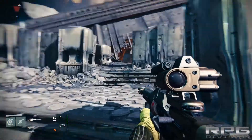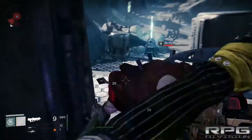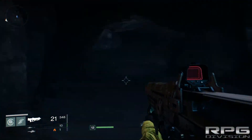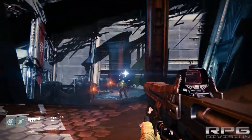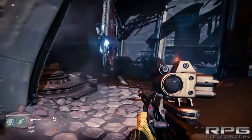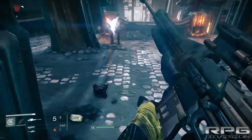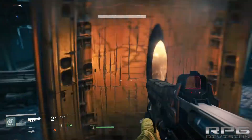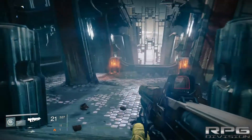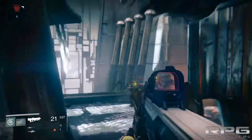There are a couple of different weapon types. This is a pulse rifle. Melee attacks are very powerful — I love using melee. Weapons are divided into three basic categories: primary, special, and heavy. Primary is what I have right now — pulse rifle — and it's divided into categories like scout rifle, pulse rifle, hand cannon, and a couple more.